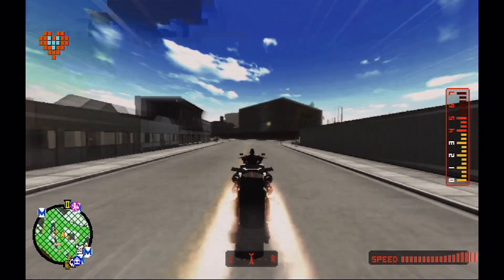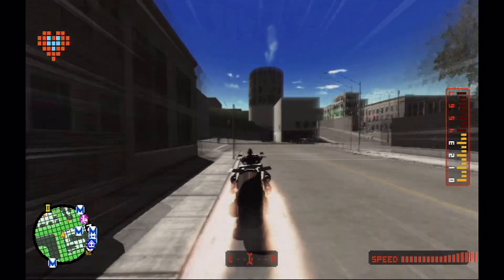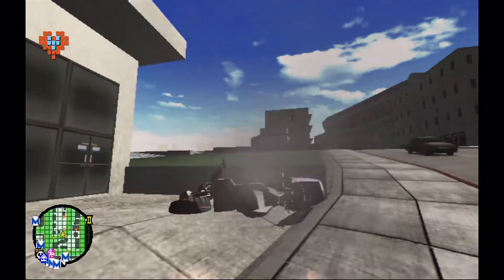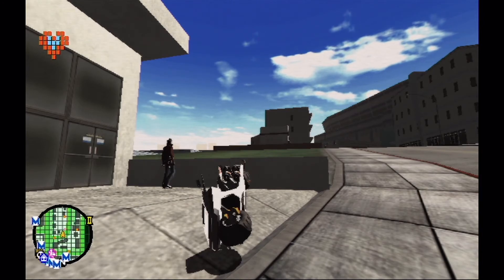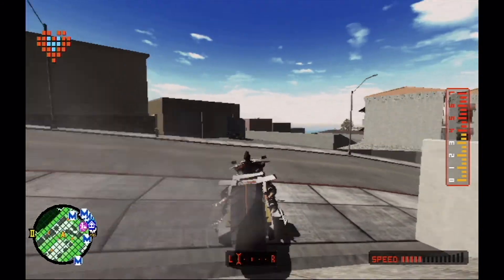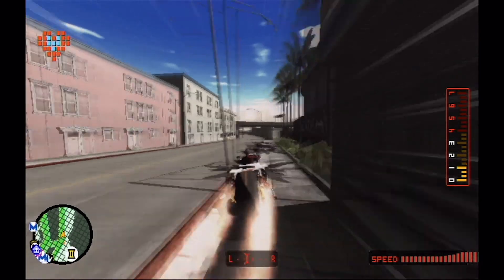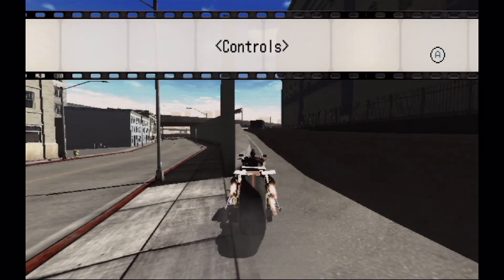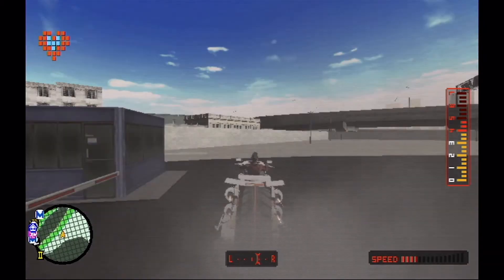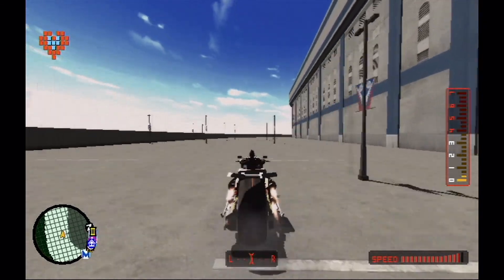The upcoming boss fight we're going to be taking on is Bad Girl, and as you remember from the previous part we have to return to Destroy Stadium to do this. You might think, oh, they're reusing levels? That's a bit lazy of them. Fret not ladies and gentlemen, because the level coming up isn't really a reuse in any way, even though it's going to a certain area we've been to previously.